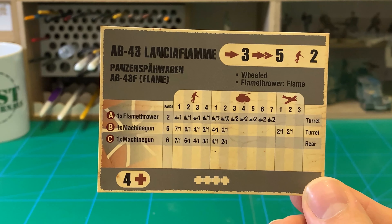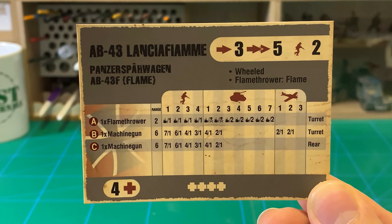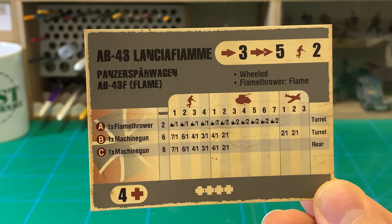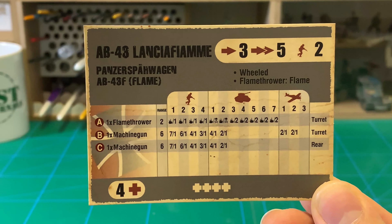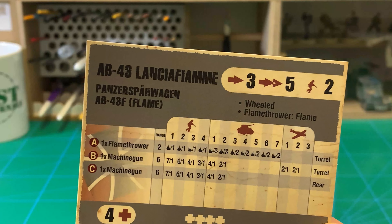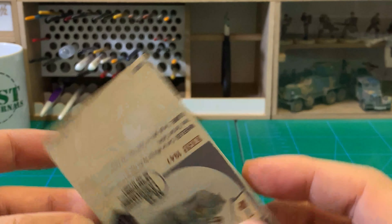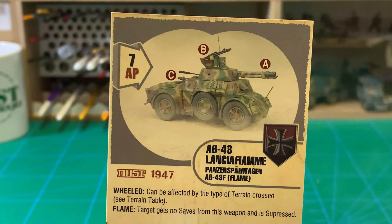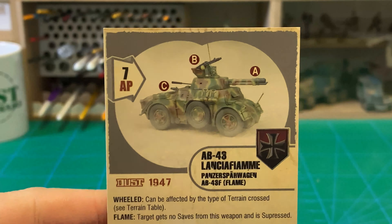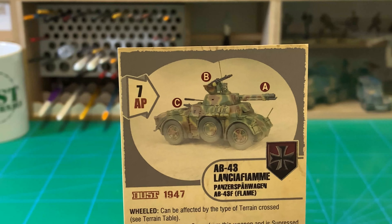It has four hit points and three weapon lines. The main flamethrower has a range of two and does quite a lot of damage all the way up to vehicle seven — basically the standard flamethrower we've seen on other flame-wielding vehicles. It also carries two standard vehicle-mounted machine guns, one in the turret and one interestingly in the rear arc.